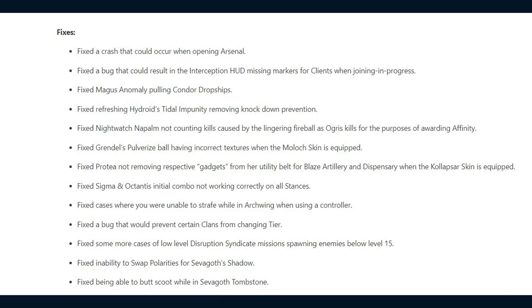DE fixed a crash that could occur when opening the Arsenal, a bug that could result in the Interception HUD missing markers for clients when joining in progress, Magus Anomaly pulling Condor Dropships, and refreshing Hydroid's Tidal Impunity removing Knockdown Prevention.